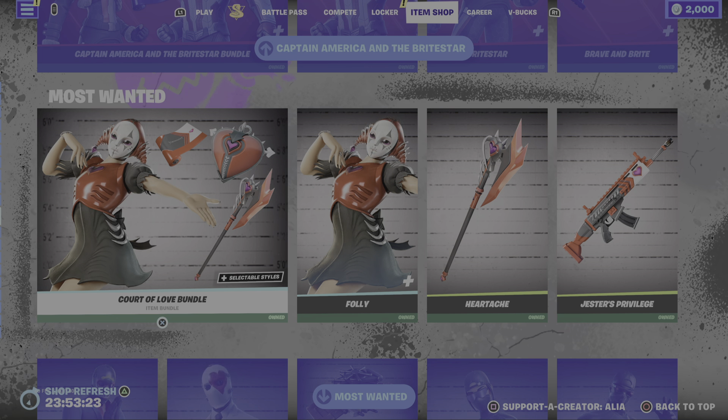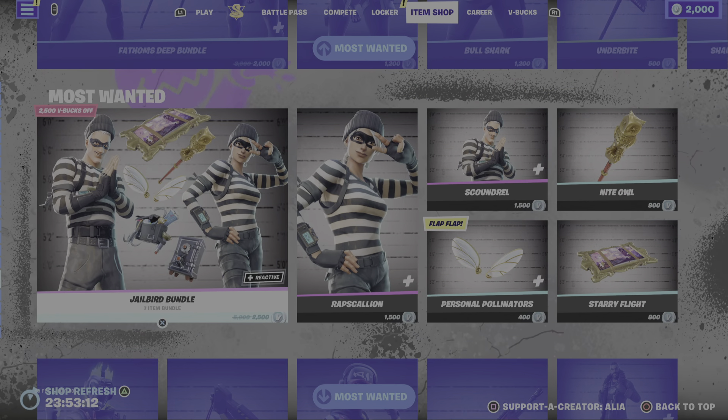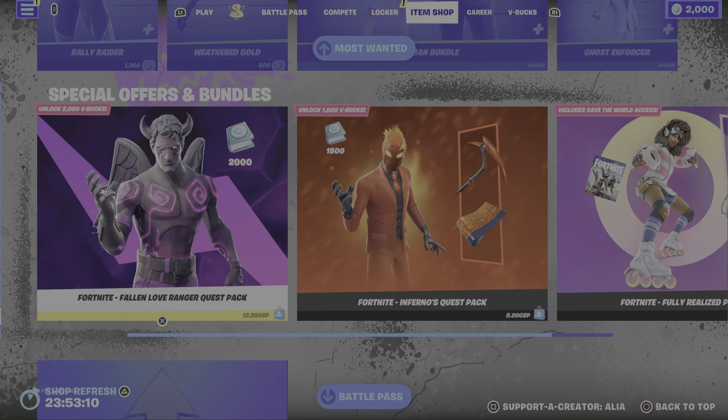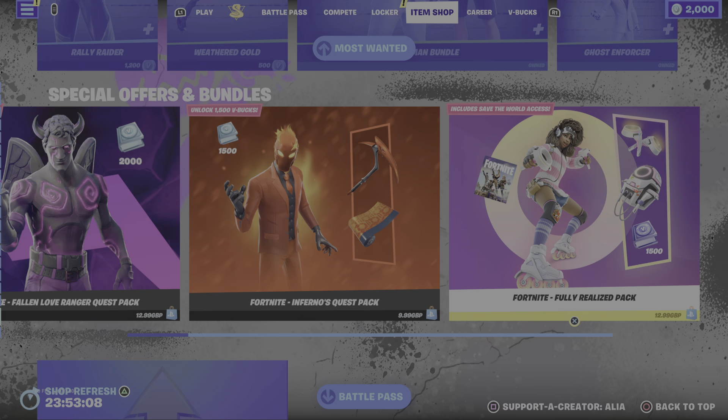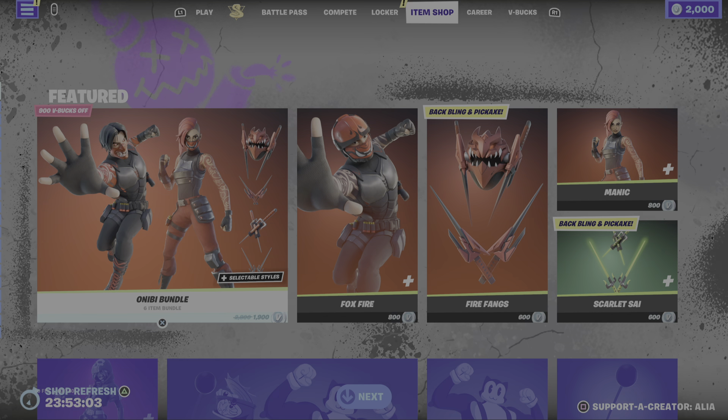At the bottom we have the Most Wanted — that is still with us. I believe you guys have until Tuesday to complete all the Most Wanted quests and grab those items. Some really, really cool items there, definitely recommend grabbing these. And yeah, that was the end of the item shop with the special offers and bundles — a nice little item shop to start us off at the beginning of the week.